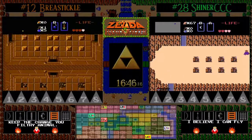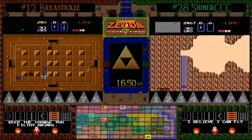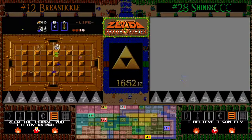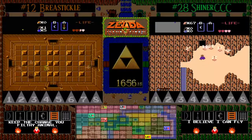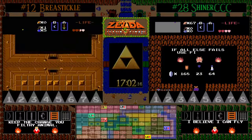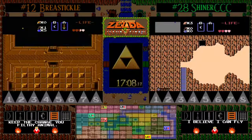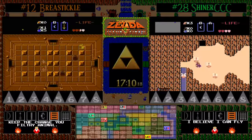Another new level discovery here by BT — level two. So BT is going to be looking for an item on the ground, possibly in an enemy drop room. And there — finally — he finds a candle shop, and Shiner picks up that candle so he can start burning those bushes himself.